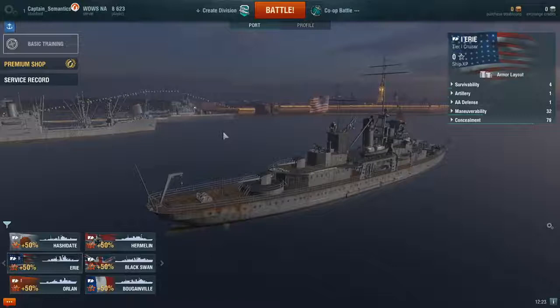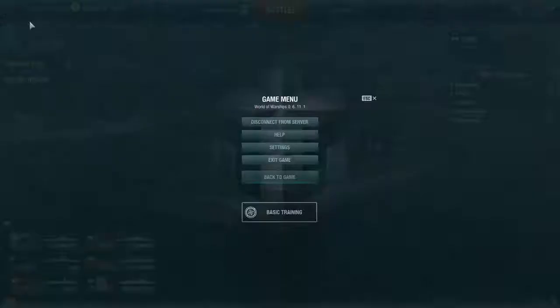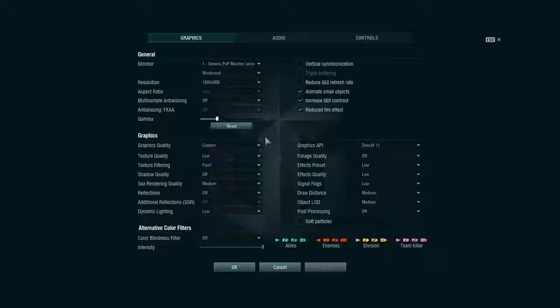Now that we've learned how to press W and S and how to aim with our guns, let's get ready to do a co-op battle after I show you a few of the settings. This is all graphic settings, so muck about with this if you're having low frame rate. Changing the audio around a little bit is going to be helpful if it seems too loud, too quiet, or if you don't want the music quite so loud. That being said, the war drums music mode is all sorts of fun.